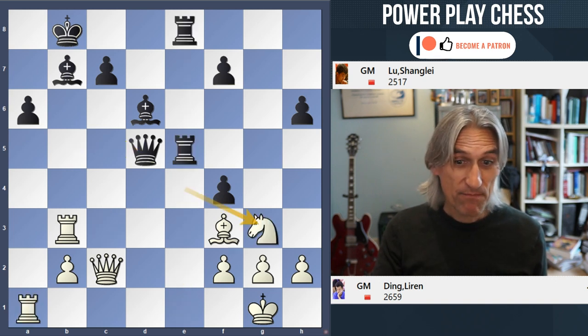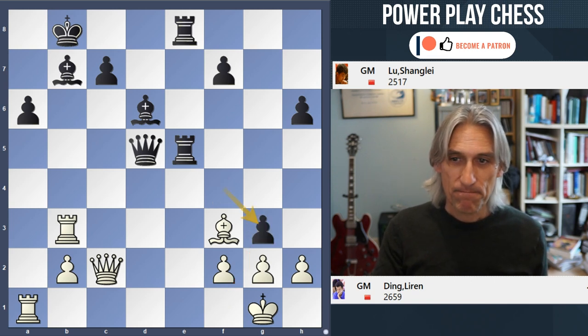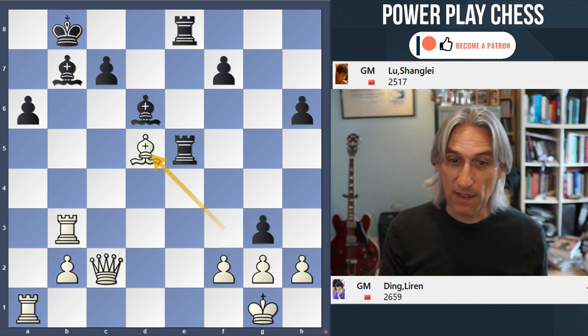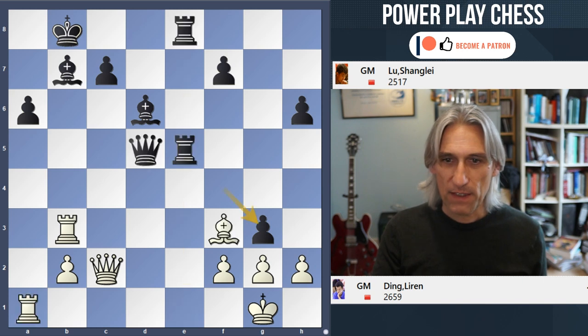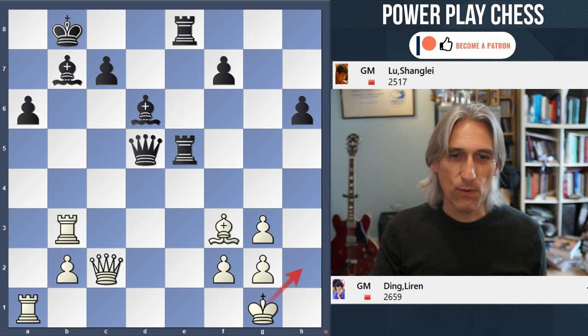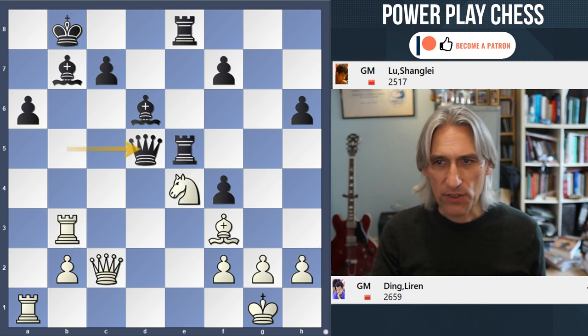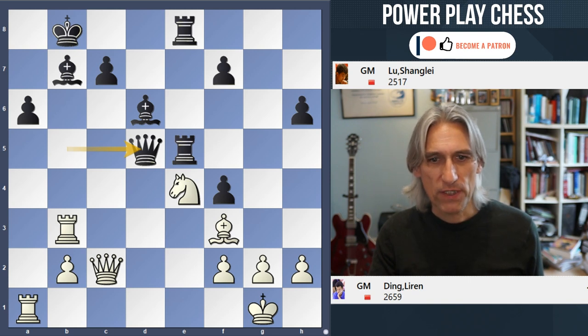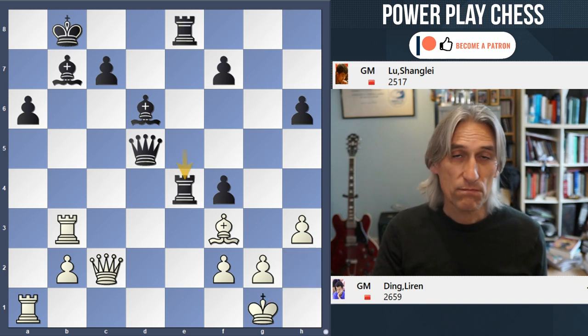Knight G3 covers F1 for the moment, but then Pawn takes Knight. And if Bishop takes Queen, then again that's going to be mate on the back rank. And if Pawn takes, well, that gives the King an escape square and that looks strong. However, Black can simply put the Rook in the way, and that's safe. What about just creating a little safe square for the King? Just Rook takes — and Black is actually very safe in that position.